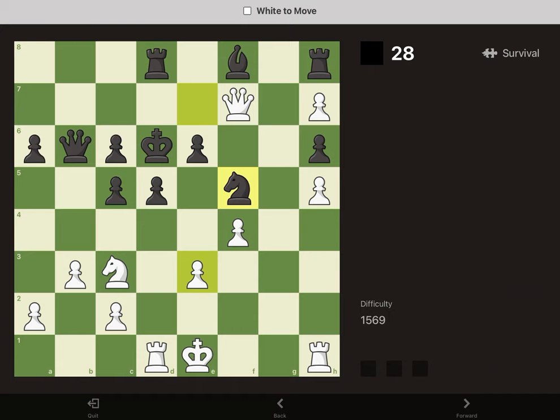In this position, we can play pawn to E4, threatening pawn to E5.